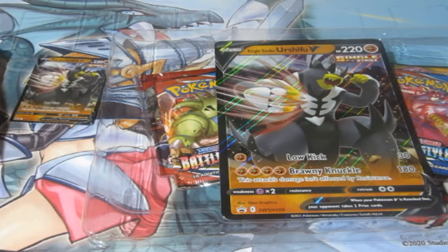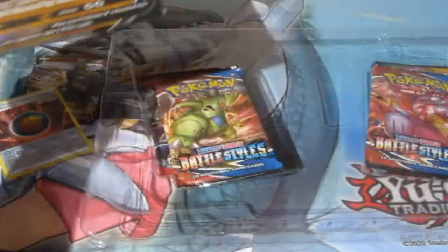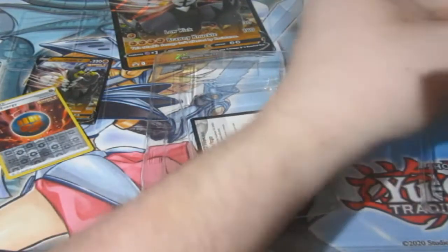There are the two holographics. So we get ourselves Battle Styles, Crimson Invasion, Battle Styles, and Darkness Ablaze. Now that's a good spread.